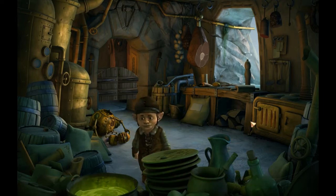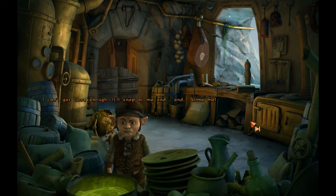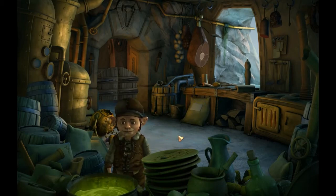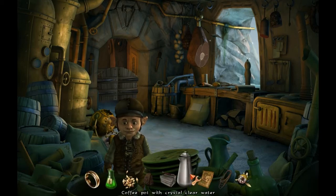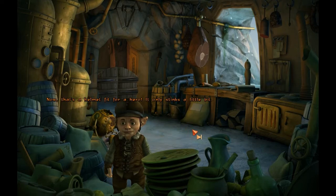Maybe the kitchen cleaner. Oh, that seems to work. I can't get close enough — it'll snap at me and slime me. A perfect fit! Now we can make long-reaching attacks on bacteria. Aha! Puzzles! I am a master of puzzling. Now I'm going to do something I should have done a long time ago. It's too bad that slime had to be so evil. I combined the kitchen cleaner with the extendable arm I was carrying. That's a helmet fit for a hero — it only stinks a little bit. So that's two of the three pieces of gear already.